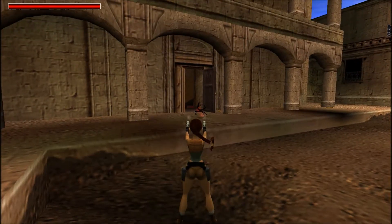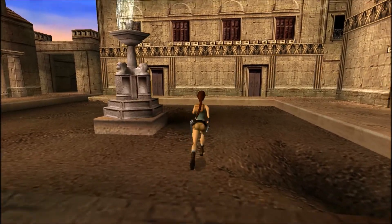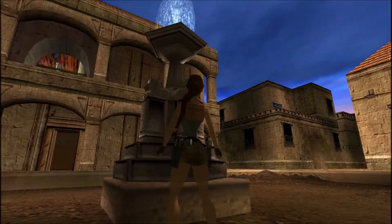And that's it — that's all the kills for Alexandria. From now on we will visit two more times to have a chat with Jean-Yve and no more enemies, items, or secrets will appear. It will just be for a social visit.